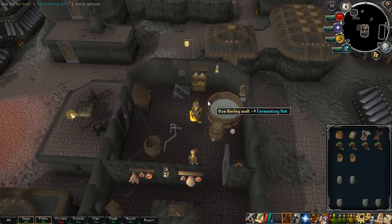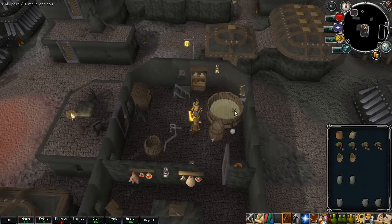After the water, you add the barley malt. Then you add the 'stuff' if you have it — again, it's not required at all. It's probably not even worthwhile because it actually makes the negative skill effects more negative, which is bad, as I'll mention later.